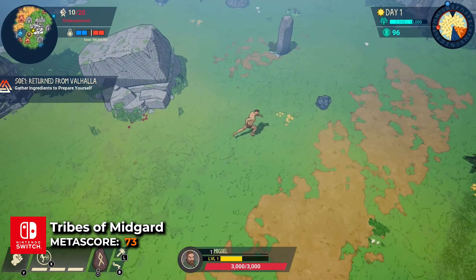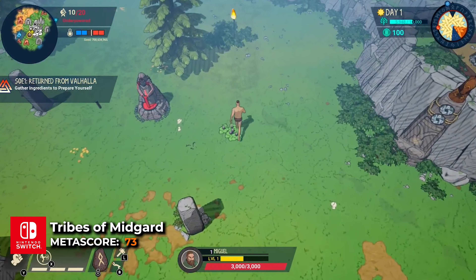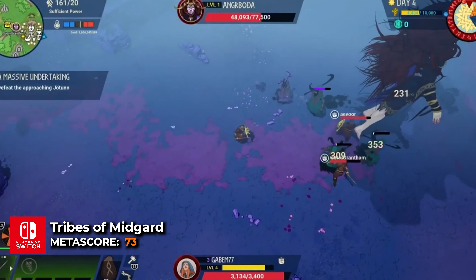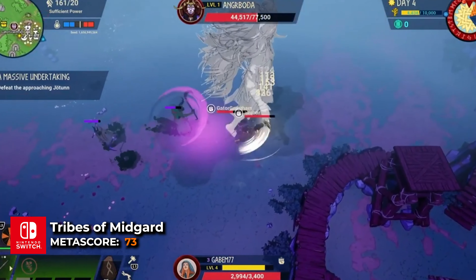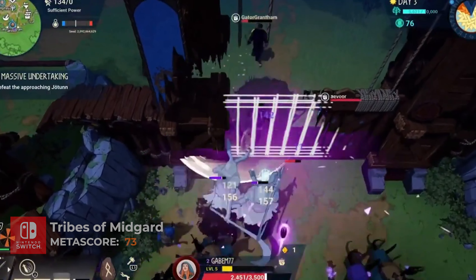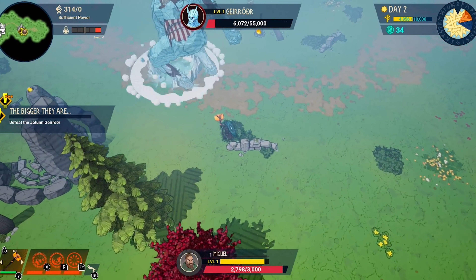Tribes of Midgard is an action survival RPG where players take on the role of an Einherjar, a fallen warrior sent back to Midgard to defend against the impending Ragnarok. Players must gather resources, build defenses, and fend off mythical creatures and gigantic brutes. The game features a co-op mode allowing up to ten players to team up, explore procedurally generated lands, and protect the Seed of Yggdrasil from knightly invasions and colossal enemies like the Jotnar.